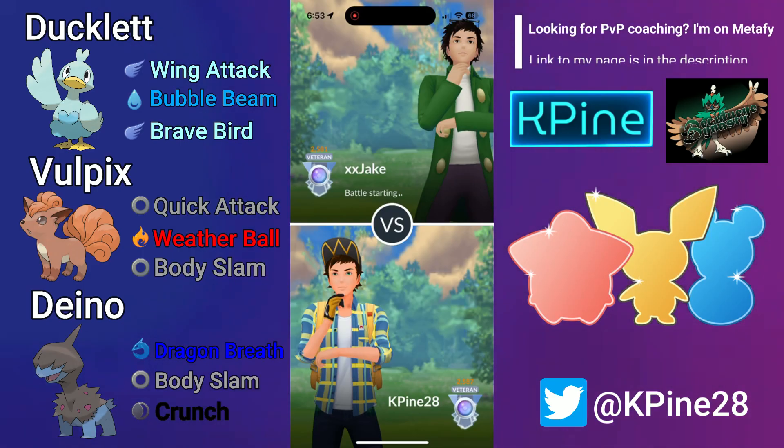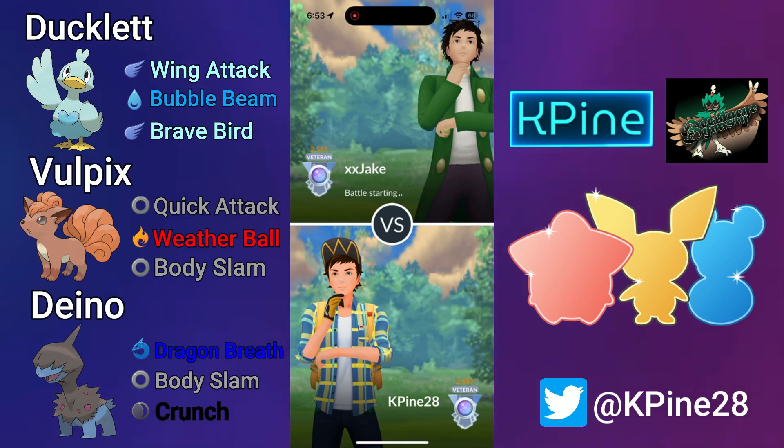What's going on guys, KPine here, welcome back. In this video I'll be featuring a very strong team in the Little Cup that does not include Bronzor or Whynaut. We have Ducklett on the lead, Vulpix on the swap, and Dino as a closer. Ducklett is a fantastic lead as it has access to Brave Bird, where you can swap out to clear the debuff and apply massive shield pressure right off the bat. Vulpix is a strong safe swap — running Quick Attack lets you spam out charge moves and make plays for switch.